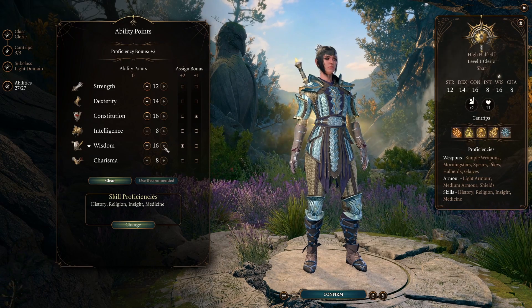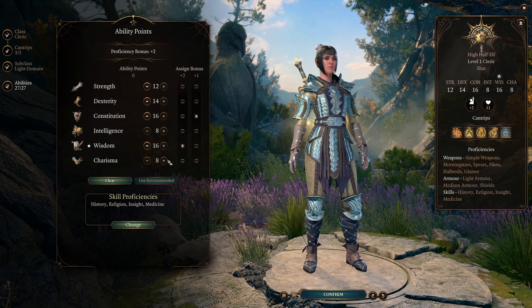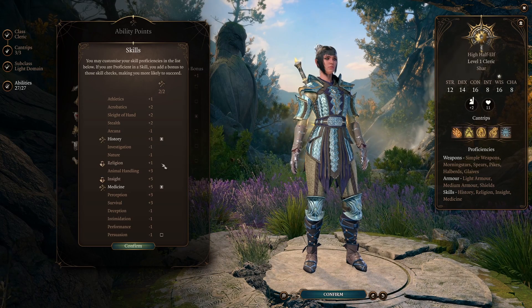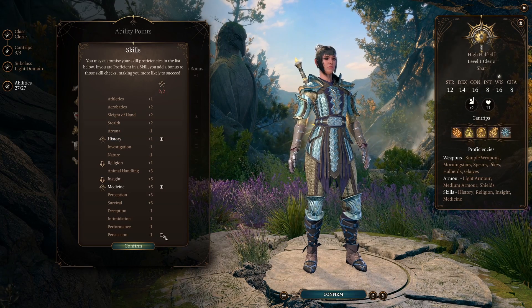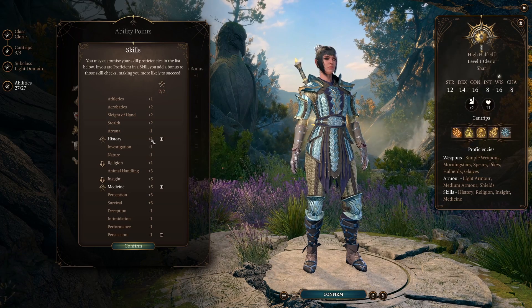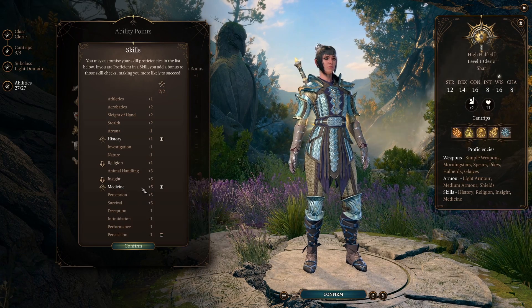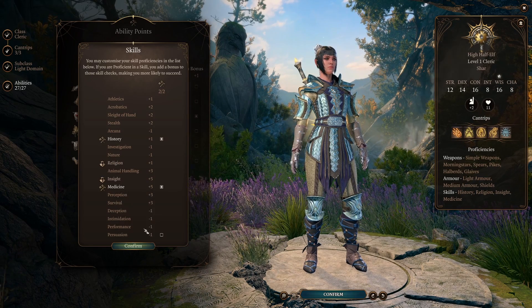Wisdom 16 because Wisdom is our casting ability and we want it as high as possible. Charisma 8 because Charisma doesn't matter. For skills, History is the only one we can choose that's remotely relevant — Persuasion is not going to help. She also gets Religion innately because she's Shadow Heart and because she's an Acolyte, and Medicine as well.